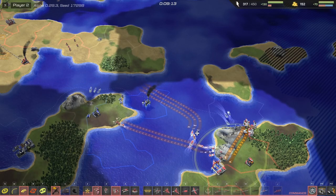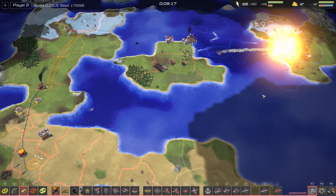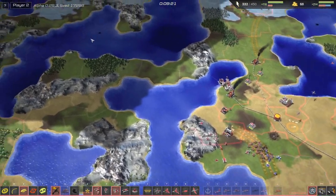Worlds are asymmetric and procedurally generated. Balance is achieved through a unique picking phase — it's a game within the game to identify the best starting location.